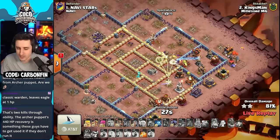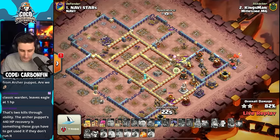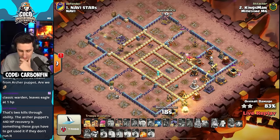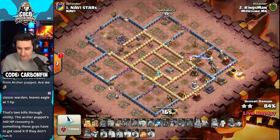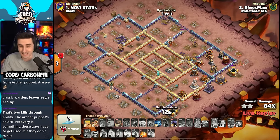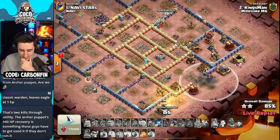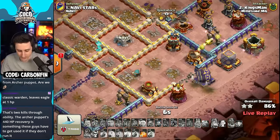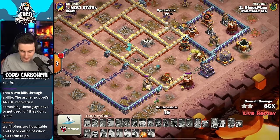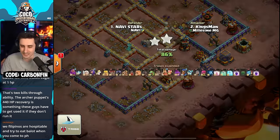The queen went the wrong way — Kingsman wanted the queen to go to the top side with the warden joining in, but she went her own way toward the town hall. It's going to be a two-star, and this match will come down to percentage. He does take out the grand warden altar with a super wall breaker — super barbarian to the bottom side — and it's an 86% two-star. The other side had a 92% two-star.